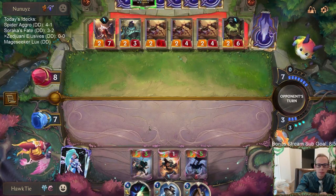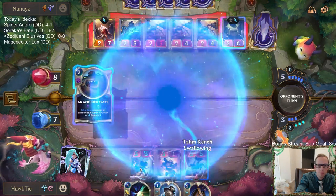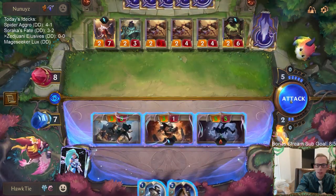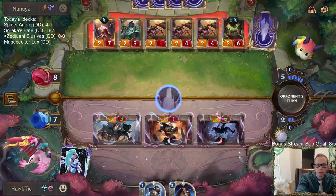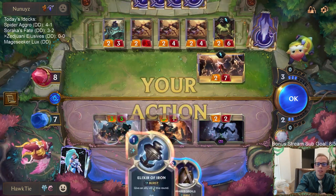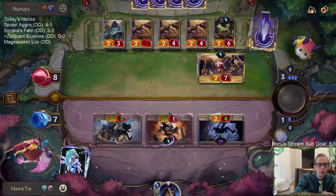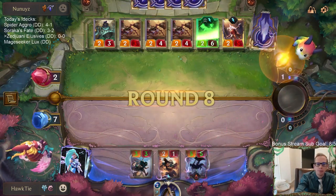Hopefully no Hush — as long as they don't have Hush we'll be good. Would have been nice to draw another elusive that costs two or less mana instead of the Shared Spoils, but that's alright. No — they just drew Hush! That was their card for the turn. Now we're not necessarily alright. I think we'd win this matchup almost every time, but they just ended up having two blocks — Hush, Tom Kench — and my hand was also pretty slow.